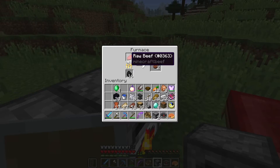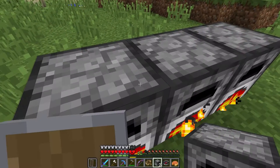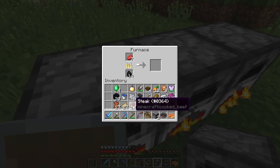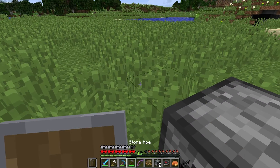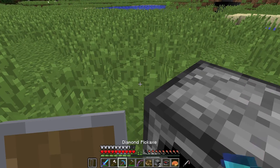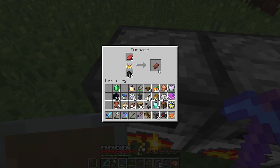Since I was cooking iron, I decided to cook up all the beef we just got in the last episode as well. The bow is fully good, so let's be holding the diamond pickaxe when we take out these things, because then mending will go and fix that.